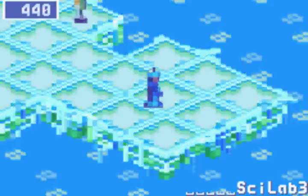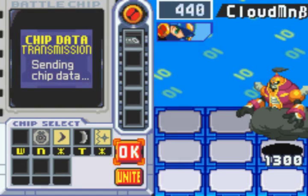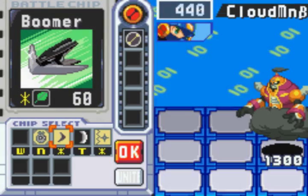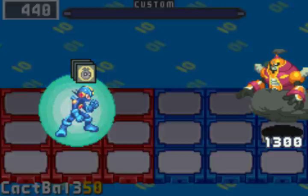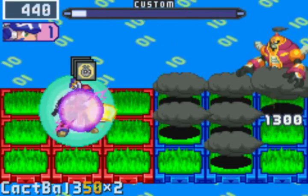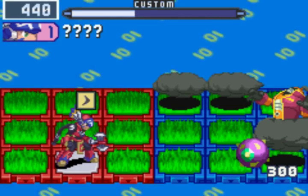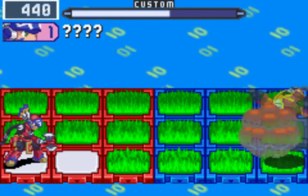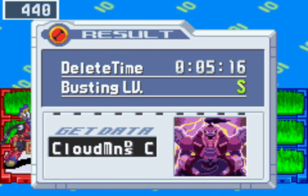Before I move on to the real part of this video, I'm going to find Cloudman Beta over here because I want to show off something — namely, if you S-rank a Beta-level Navi, you will get the DS chip right off the bat. Of course you can also do that by getting a busting level of 9 against the Omega versions. So yeah, Cloudman DS.